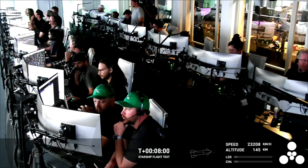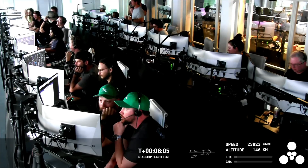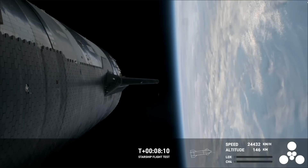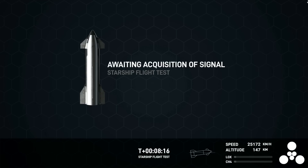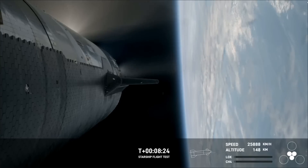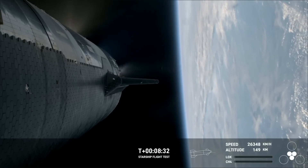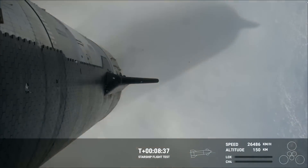So far we've hit controlled ascent, we demonstrated the hot staging — cruised right through that — and we demonstrated controlled entry of the booster, just stopped a little short of the engine relay. That's something we can learn for the next one. That view moments ago was a live shot of Star Command, our mission control center at Starbase, where vehicle operators are standing by. The next milestone — ship engine cut off — and there we go.